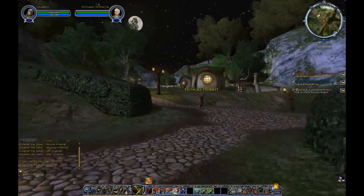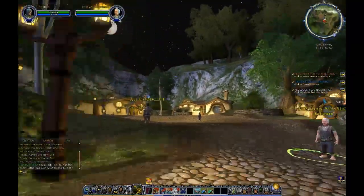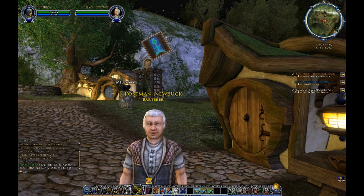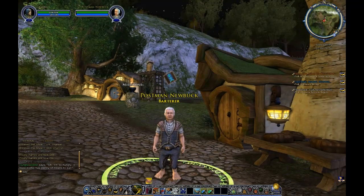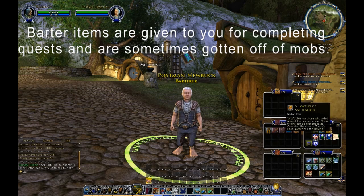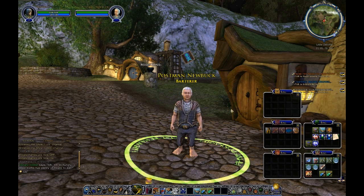Here we are, coming back into Little Delving, running past one of the Hungry Hobbits. And that's what I thought — the postman. Here's the postman. You'll notice he's got the little emblem over his head; that right there is where you find barter NPCs, where you can barter in items. In this case, our barter items are the five tokens of salutation — a gift given to those who aided against the spread of evil. The tokens can be exchanged here, at Thorin's Halls, Archet, or Celondim. All the beginning areas have a person you can barter them in with.